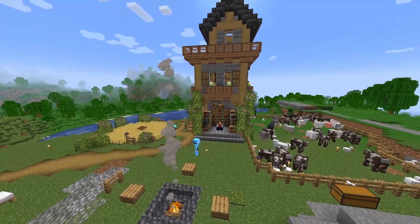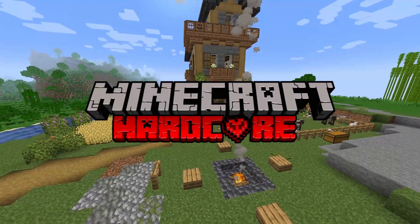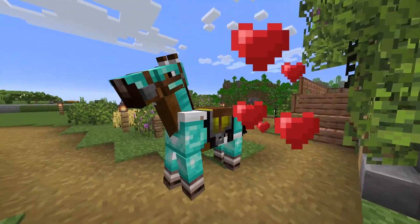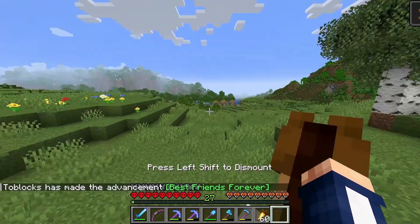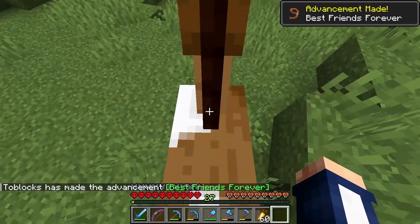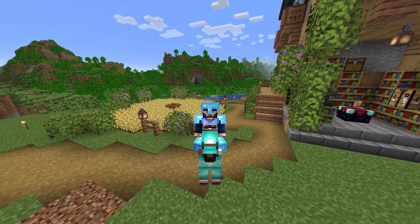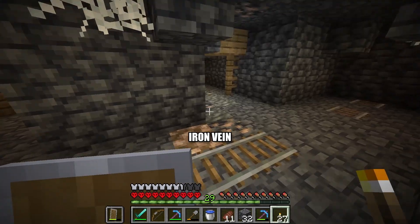Hello everybody, today we are back in my 1.19 Minecraft hardcore world. I'm just quickly feeding my horse - we found and tamed it at the end of the last episode. We've also geared up and now have full diamond armor, and while searching for diamonds we found an abandoned mineshaft and an iron vein.